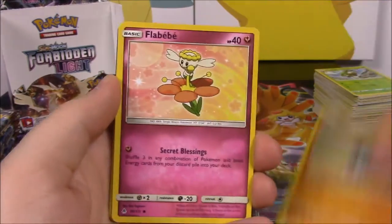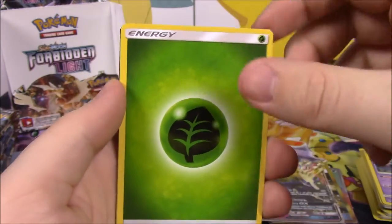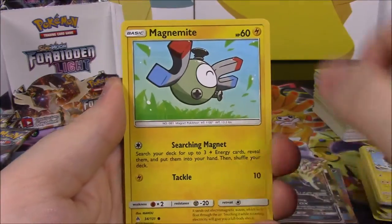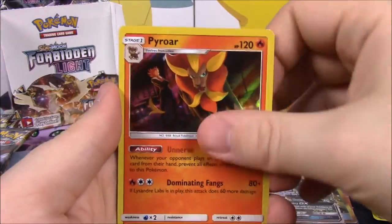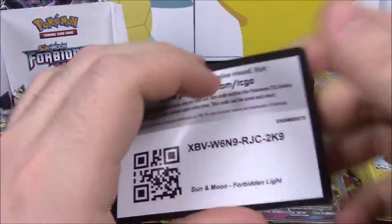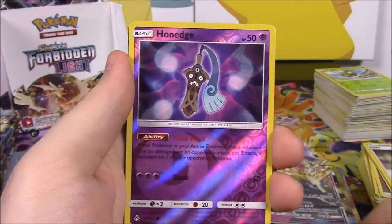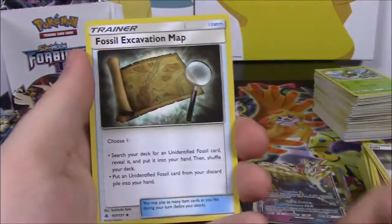Next up we've got Magnemite, Binacle, Flabebe, Croagunk, Clauncher, Double Blade Reverse Holo, and a Barbaracle non-holo as a rare. Grass Energy, Double Blade again, Diggersby, Heliolisk, and the code. Next up Inkay, Magnemite, Honedge, Cubone, Snover, Magnemite Reverse Holo, and a Pyroar Holo as a rare — that's so cool, with Lysander there in the background. Fighting Energy, Klefki, Uxie, Lady Trainer, and the code. Next up we've got Skiddo, Dupider, Scatterbug, Inkay, Goomy, Honedge Reverse Holo, and Aegislash as a normal non-holo rare. Fairy Energy, Braixen, Fossil Excavation Map, and Zygarde with the code.